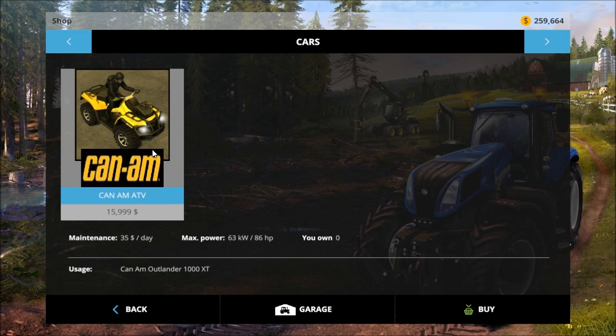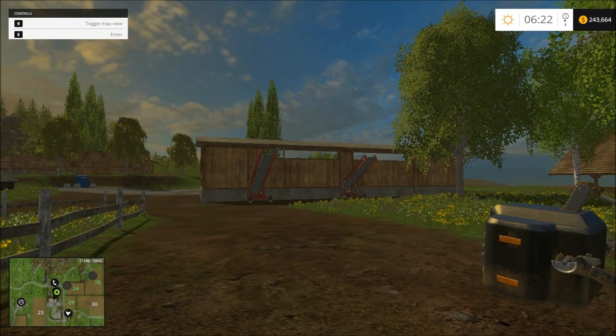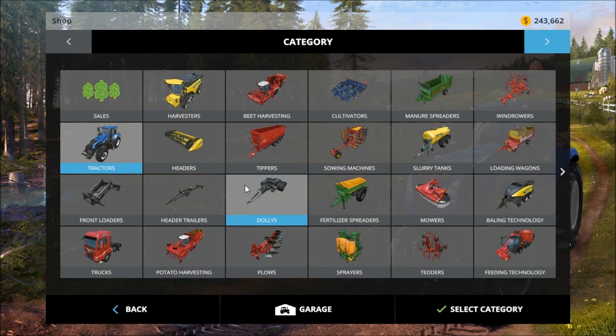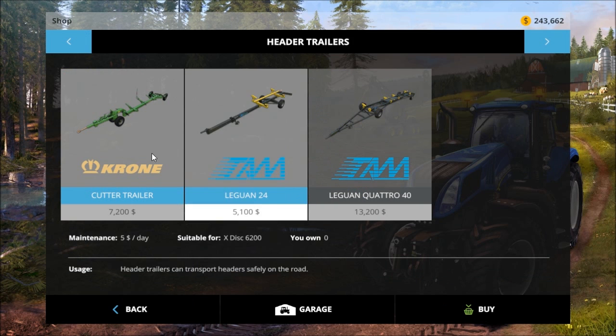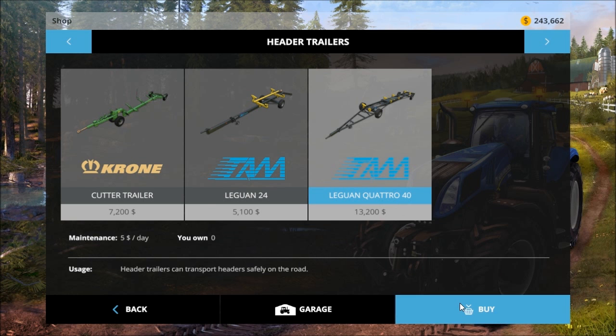It gets around quick and fast, and it actually has a hitch on it now. You can't pull everything, but some of the smaller stuff you can use. Go ahead and buy this. I will be using it to transport. I hate this smaller trailer — I'm going to buy the bigger one because we do have a bigger header now. It's a 40-footer or something. Let's buy that sucker.